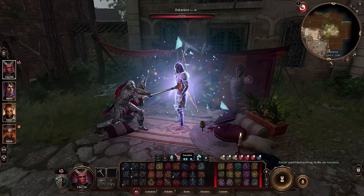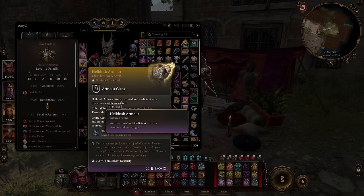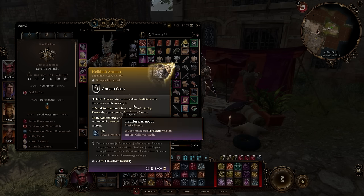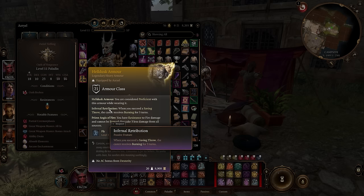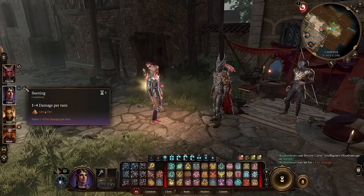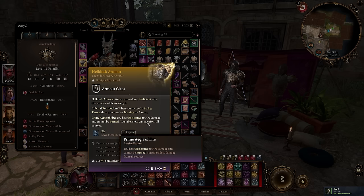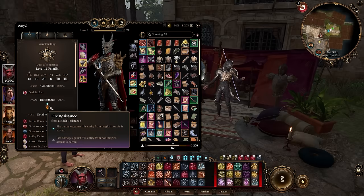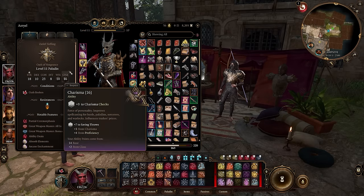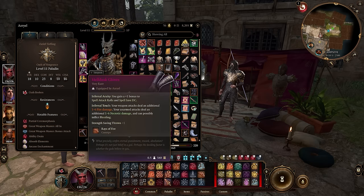The legendary armor's biggest advantage is that it considers anybody to be proficient with it despite being heavy armor, so any class, any race, no matter the build, can wear it — absolutely incredible. Infernal Retribution means when you succeed a saving throw the caster receives burning for 3 turns. Prime Aegis of Fire gives you resistance to fire damage, you cannot be burned, and you take 3 less damage from all sources. It also comes with a level 3 fly transmutation skill, though if you already have fly from the illithid tadpole powers you may not use it as much.